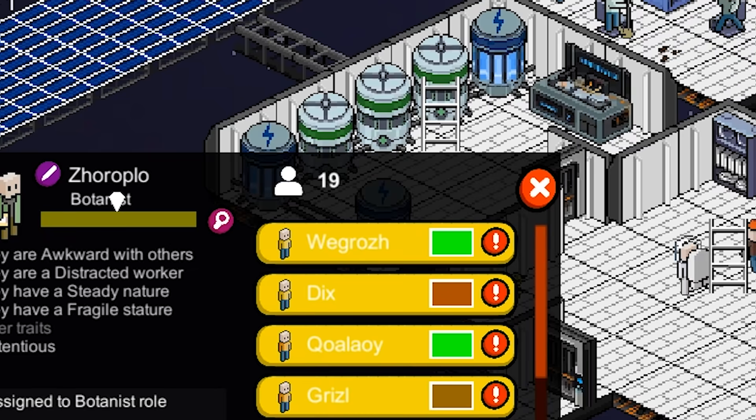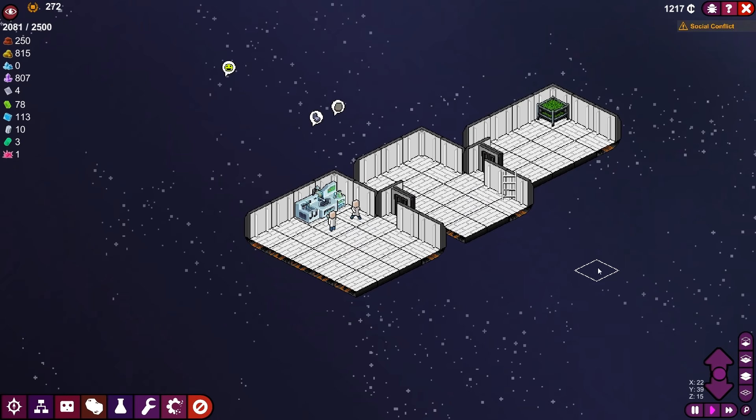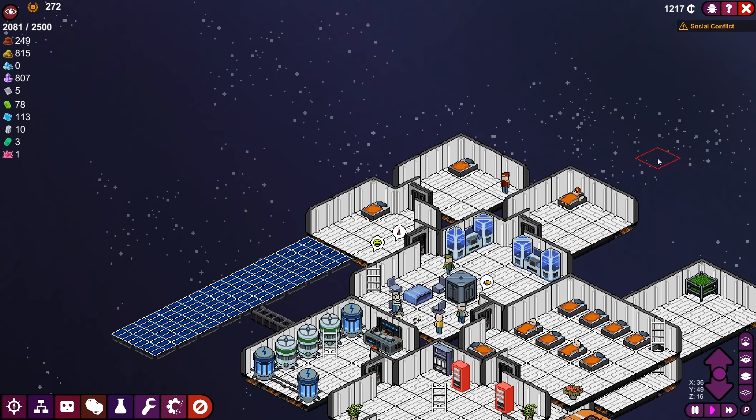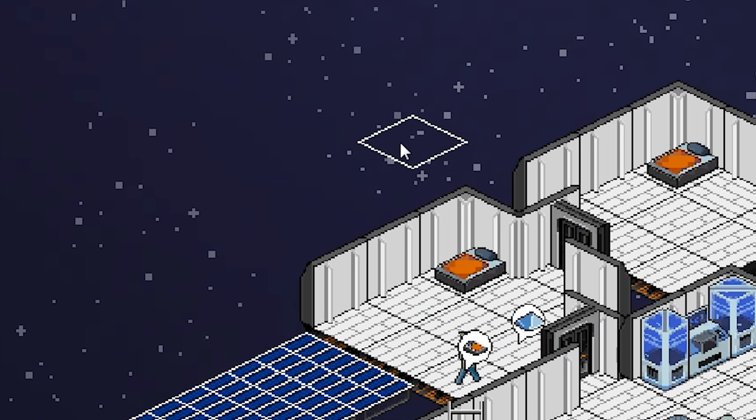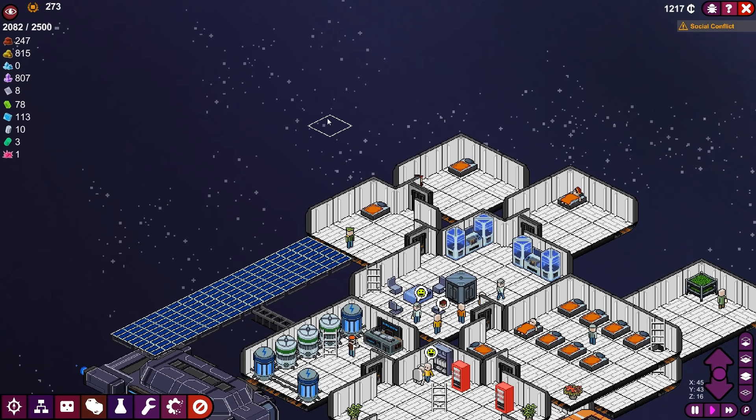Check it out though — we got 19 people now. And I'm going to learn from my mistakes. We have three new officers we're going to have to create, so we're going to need to make three more officers' quarters. I'm going to go ahead and just build those first before assigning them to officers, because last time that was just a mess that no one wanted.